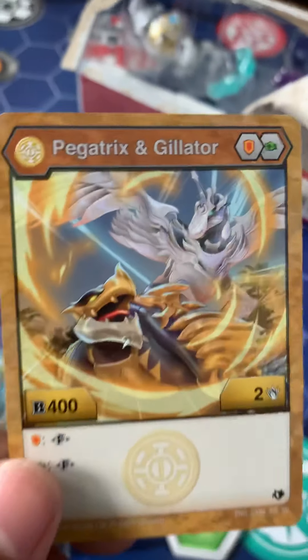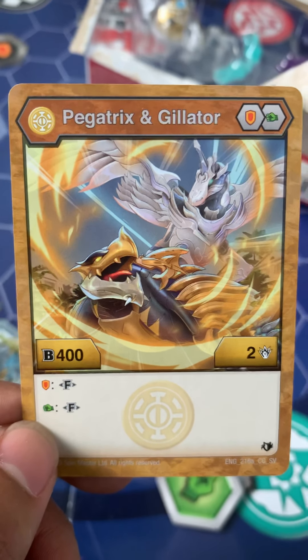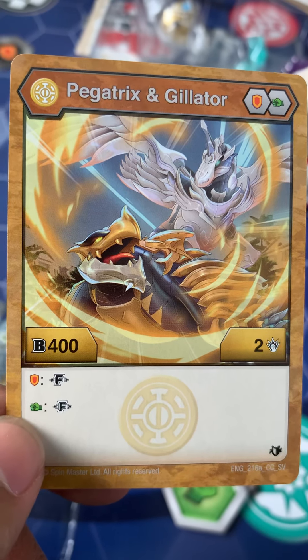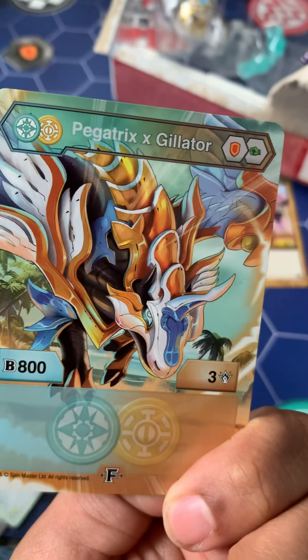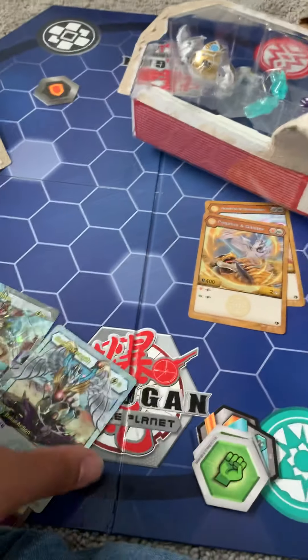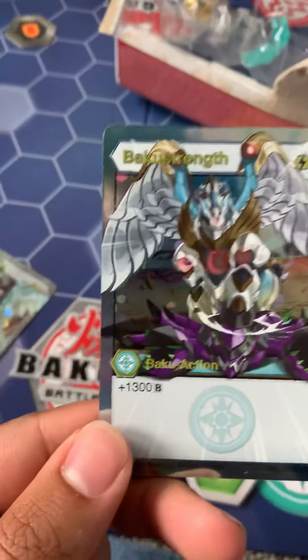Let's see what we got here. We have Pegatrix and Gilator. It's a fusion if he lands on a Shield or a Fist — that's impressive. It's a little bit more balanced. 800 health out the bat and 3 damage. That's incredible. And these here are the ability cards.